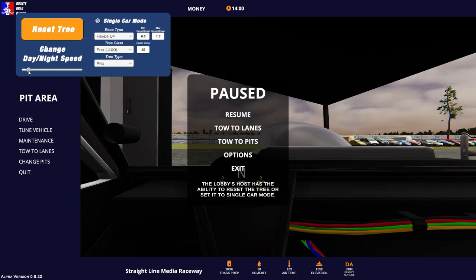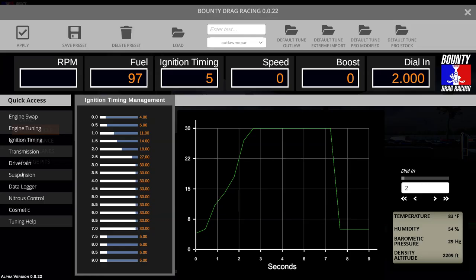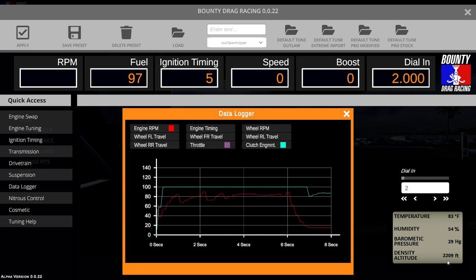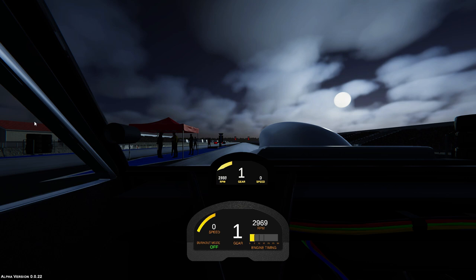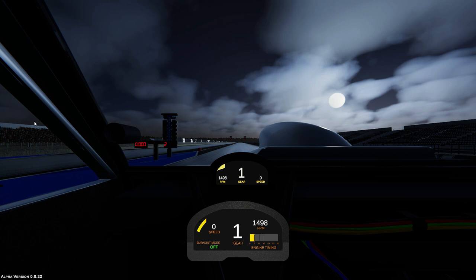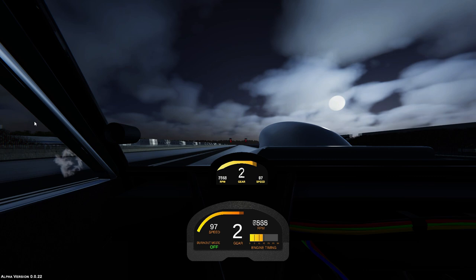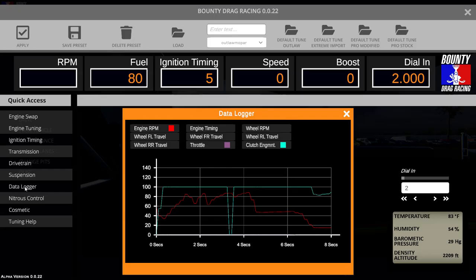As of right now we have a working pro mod where the last two passes were 5.70 and 5.68 second ETs. Now we're going to speed up time progression a bit and bring us to a different part of the day with some different conditions. Track temperature is now over 20 degrees cooler and the density altitude is more than a thousand feet lower. Given what we just talked about, we should expect the track to be pretty tight and our engines to be making a little bit more horsepower. We won't change anything just yet — instead we're going to find out just how much of a difference these conditions really make.